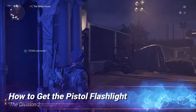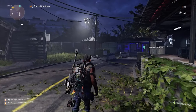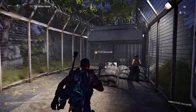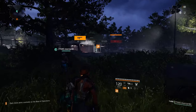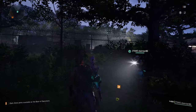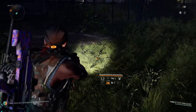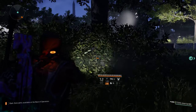Hello agents, in this video we're going to show you how to get the pistol flashlight in The Division 2. This flashlight came in Title Update 5, released today at the time of recording. It's a mod, so you do need to acquire it. Here's the flashlight in use — I've got it equipped. It only goes on some handguns, and when it's dark you can see how good it is.